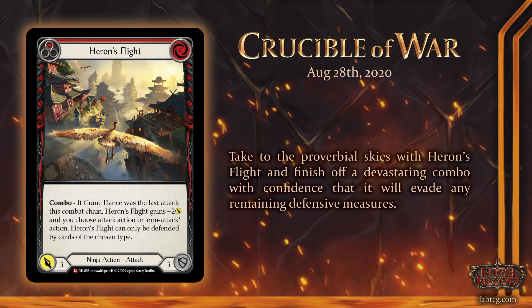Right off the bat we can compare and contrast versus cards with similar stats. The obvious comparison is Rising Knee Thrust — they're both zero cost and with the combo bonus they attack for five. This card is clearly the end of a combat chain because it mentions Crane Dance, which looks to be the middle one in a chain, and it doesn't have go again. So in that way it's similar to something like red Fluster Fist.